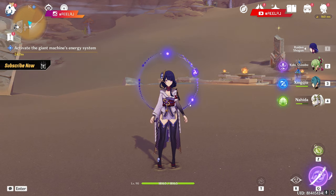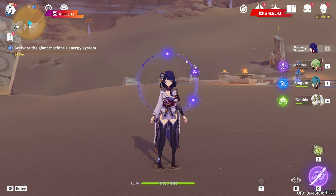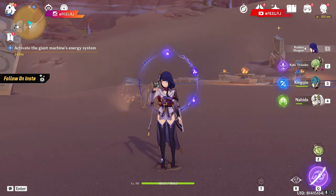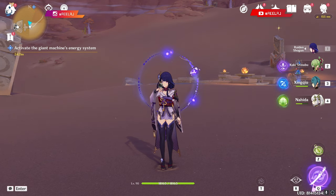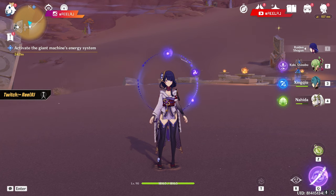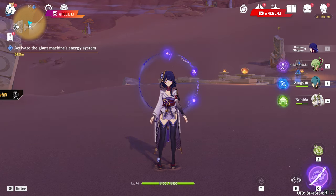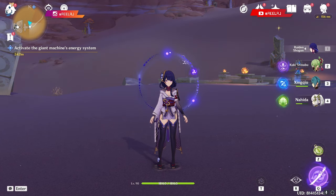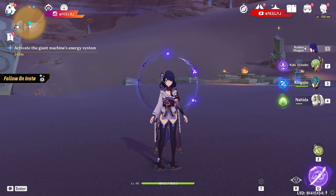Okay guys, you've seen the damage differences. I've also shown you the per-tick Dendro damage — that's also high on the Energy Recharge build. If you're having around 250% Energy Recharge and at the same time 400 Elemental Mastery — 250 gained from Nahida's burst and 150 from artifacts — that equals 400 EM total. With 400 EM and 250% ER using The Catch, that will be better. With 800 EM and only 150% ER, the damage difference is not very big, but Energy Recharge wins in the end.